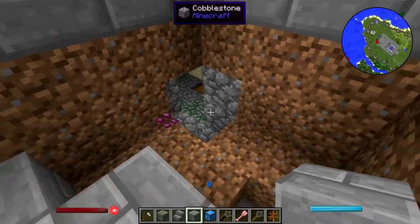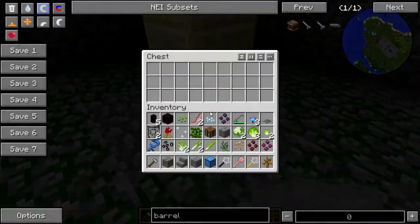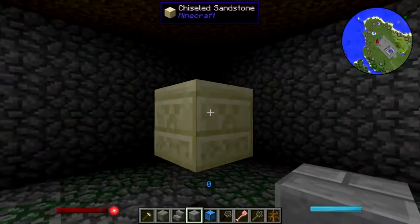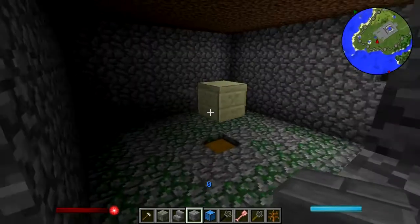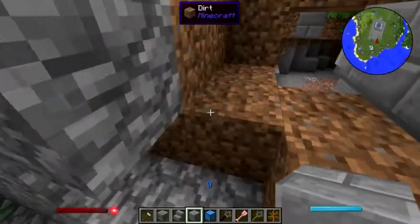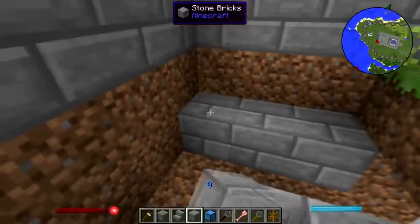I don't think I put that — oh yeah, that's the dungeon where I found the slime eggs, with that one sandstone. Okay, we can wall this up because there are ways of making moss stone; I don't need to take that.